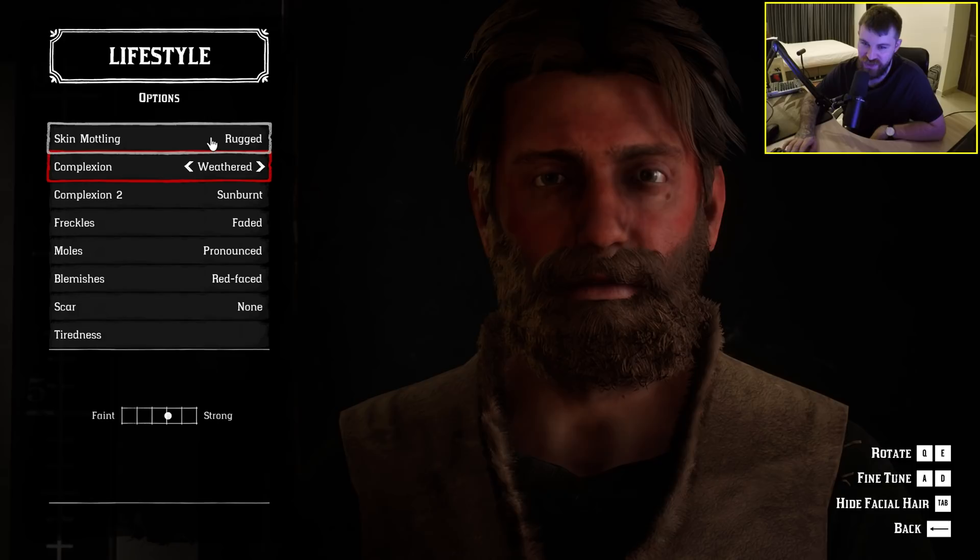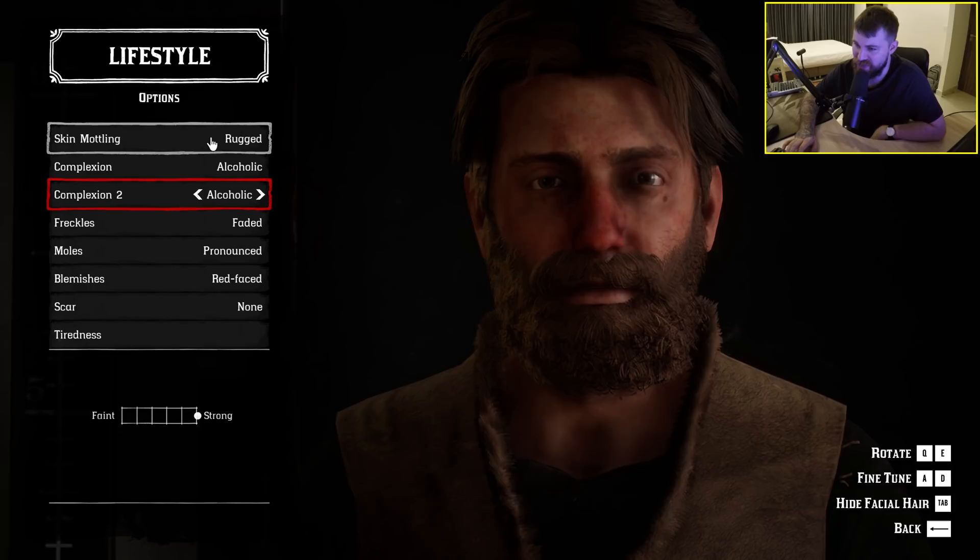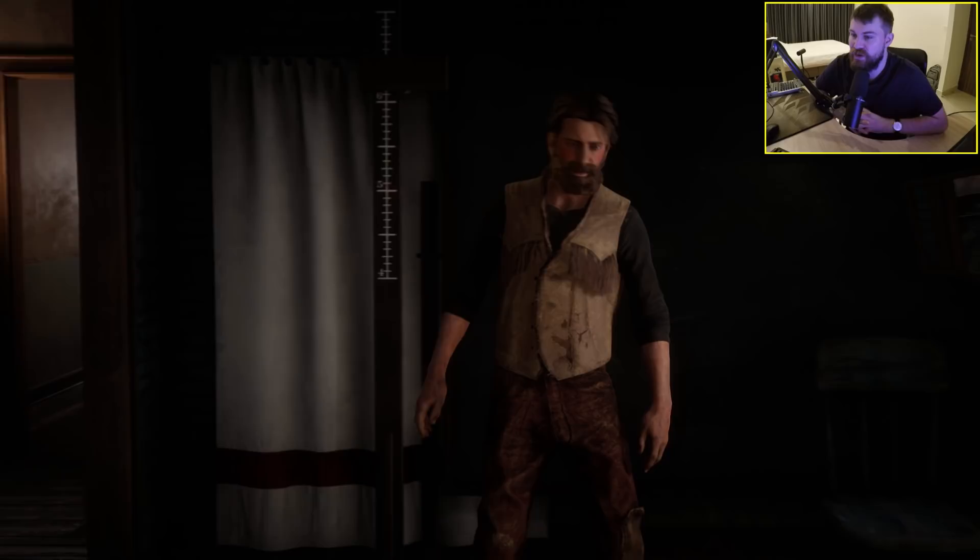You can change your character's looks based on their lifestyle. Double sunburn makes you look like a tomato. Being an alcoholic changes your skin, and the tiredness slider changes your eyes. So that's our character — pretty decent character customization.